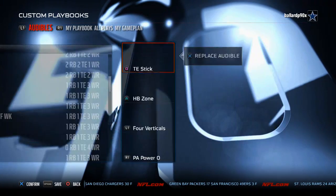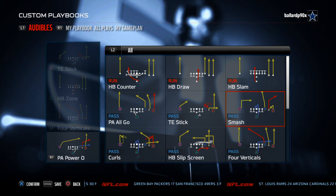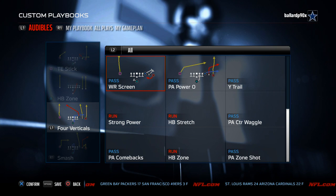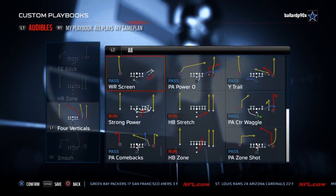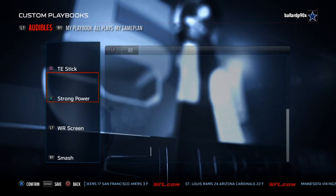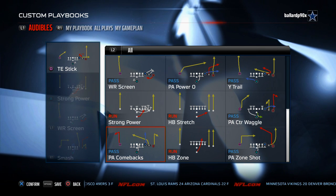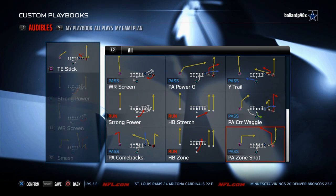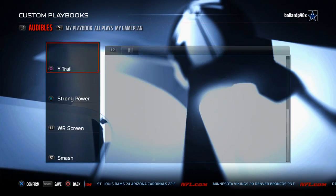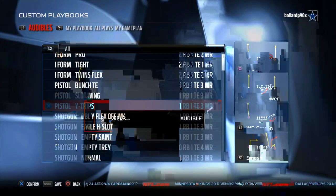We'll use Pistol Wide Trips as our zone beater and we're going to use the play Smash. Some other audibles you may want to have in here: Wide Receiver Screen, Strong Power — one of the better runs every year — and then we need a flood over the middle of the field with the play Y Trail. So that's our zone beater, the Pistol Wide Trips.